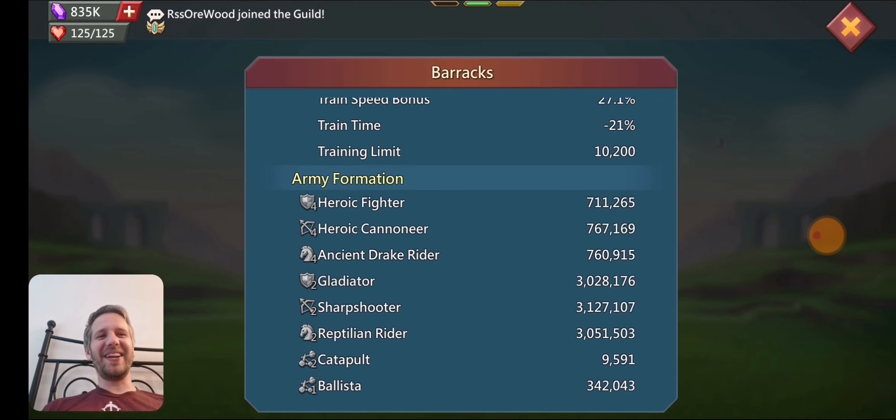I'll show you the comp on the account right now. I did get grim reaper — that's why my infantry is lower than my other two, cause it killed like almost 50K tier four. I was trapping somebody and I got their leader, and then they grim reapered me because they got mad. So I've got 711K tier four infantry, 767,000 tier four range, and 760,000 tier four cav.